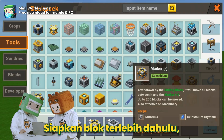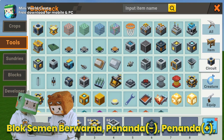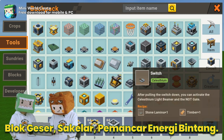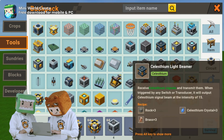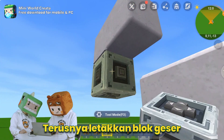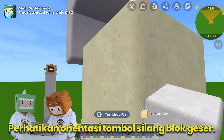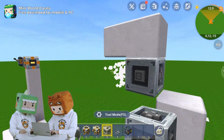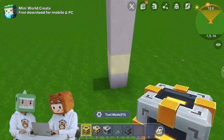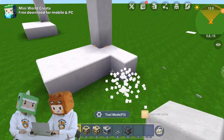Prepare the blocks first. The sequence numbers from left to right are: colored cement blocks, marker negative, marker positive, sliding blocks, switch, and Celestium light beamer. Let's make a pillar with a certain height. Place the sliding block next to the pillar above. Please note the orientation of the cross button of the sliding block. Align the cross key to place the marker negative, and place the marker positive aligned below the bottom.